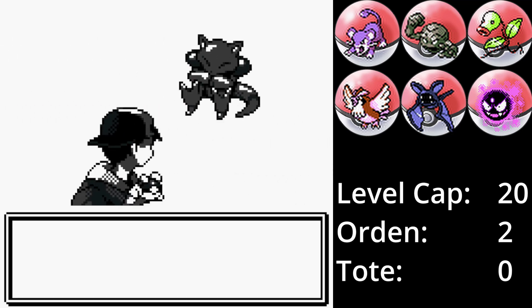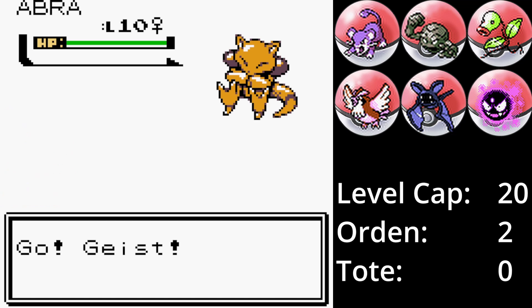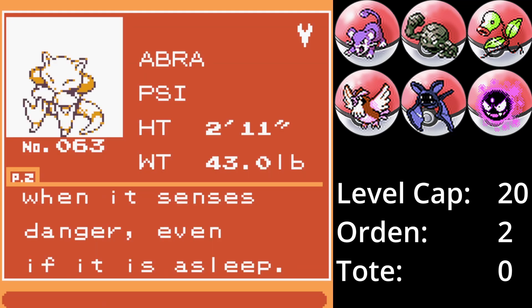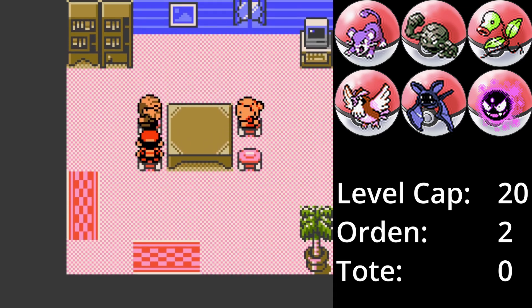Geist lernt die Attacke Horrorblick und ist schneller als Abra, wodurch es nicht mehr abhauen kann – dadurch lässt es sich bequem fangen. Abra bzw. Kadabra macht den Arena-Leiter Jens damit ziemlich trivial. Für Bianca ist es nicht so gut zu gebrauchen, daher kommt Fuchs erstmal in die Box.